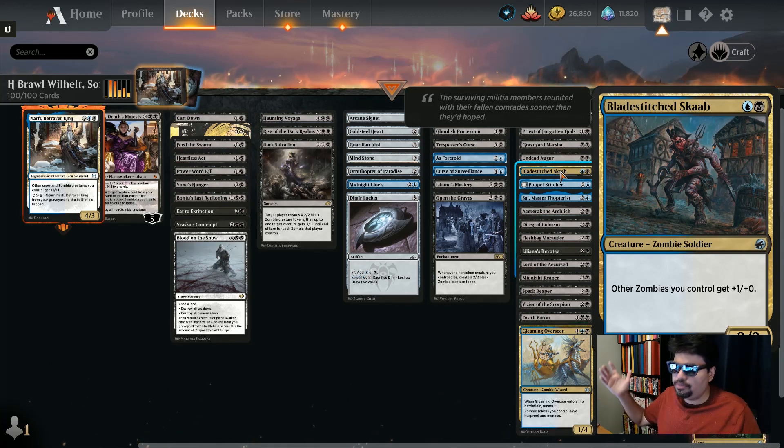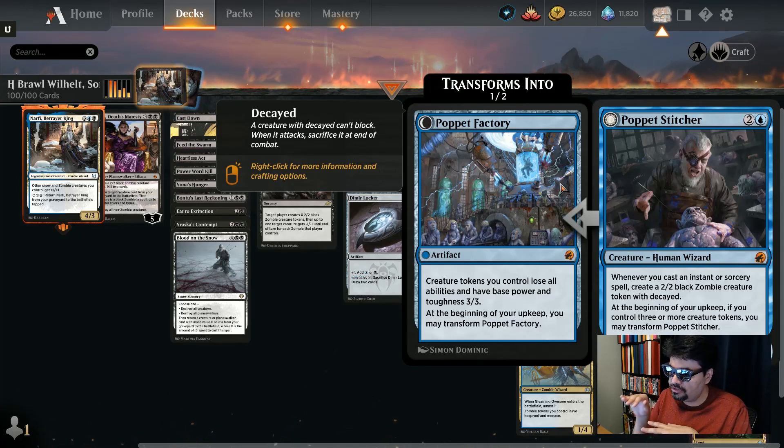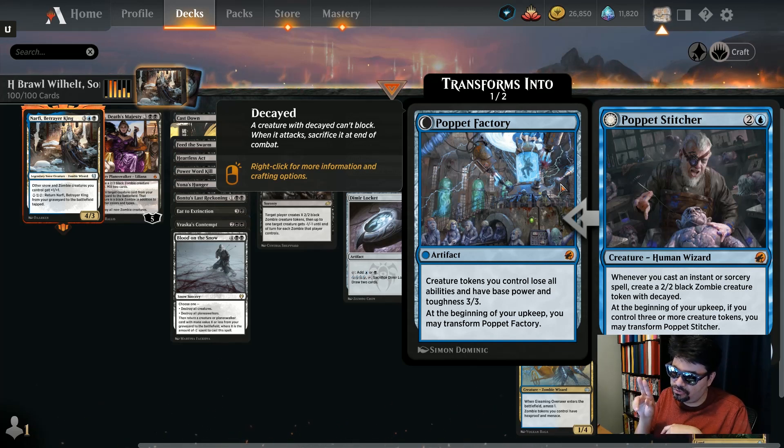Battlestitched Scab gives your other zombies plus one, plus zero — stack up lords and you're giving plus six to all your zombies. Poppet Stitcher is three mana, 2/3 — whenever you cast an instant or sorcery, create a zombie token with decayed. At the beginning of your upkeep, if you control three or more creature tokens, you may transform it into Poppet Factory: creature tokens lose all abilities and become base 3/3s instead of 2/2s, but they're still zombies so lords still help them. Very cool mythic rare card.